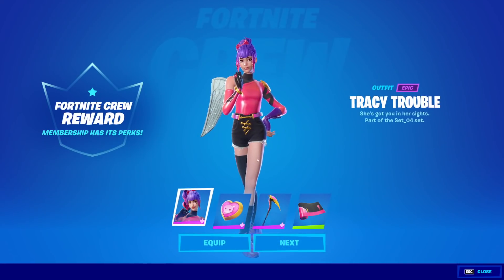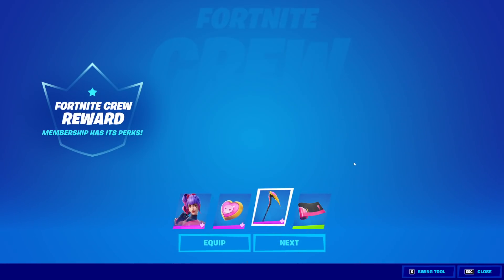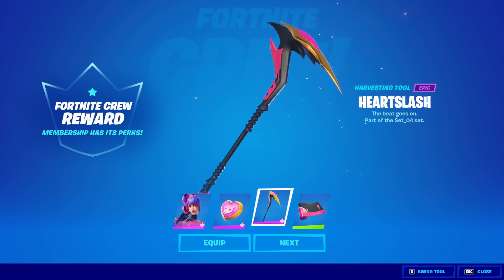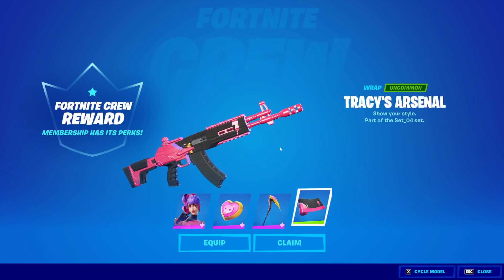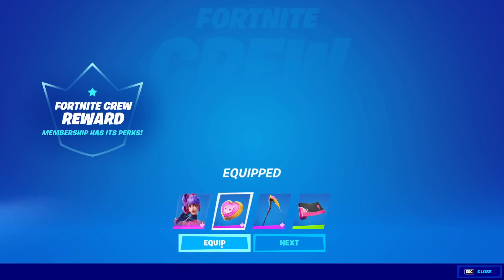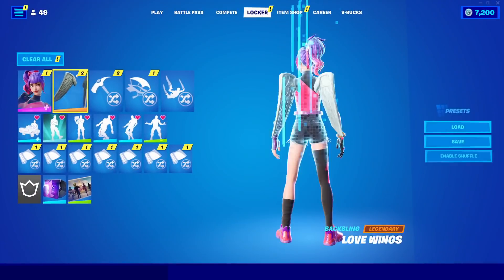Tracy Trouble is here — brand new Fortnite crew skin with the back bling Lovely Scully. We have the Heart Slash pickaxe, and then we have the Tracy's Arsenal wrap. We will equip the skin so you guys can see what it looks like with the other stuff in the item shop, but first I have to do a few things.